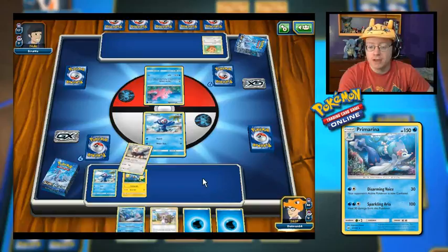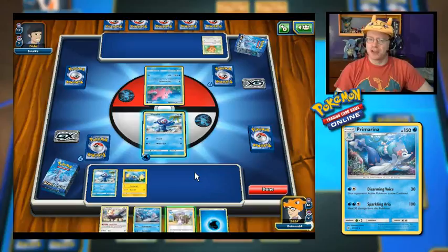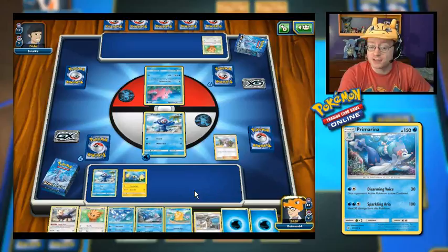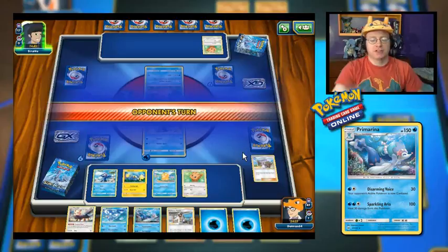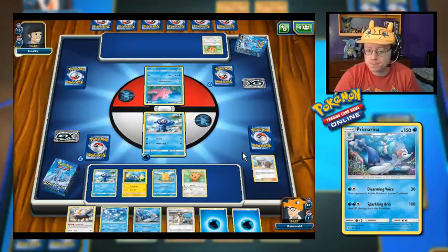We have a Herdier — let's put this to the Popplio. Oh look, they get to lead with Corsola. Let's play the Lillie and draw five more cards. There's still no Corsola to be seen. Let's just drop everything we have here. Nothing else to play from hand. I can't attack being the first turn, so let's just pass it over to my opponent as Corsola is going to call for family with just a single energy attached.